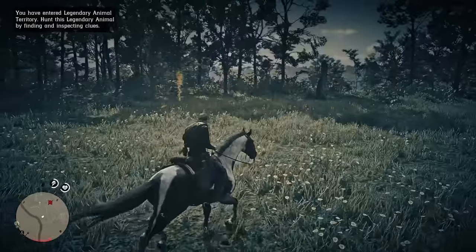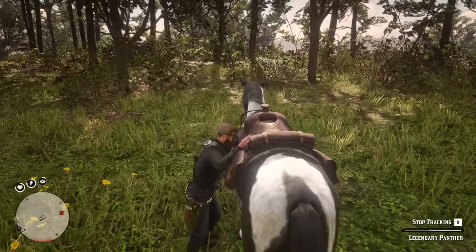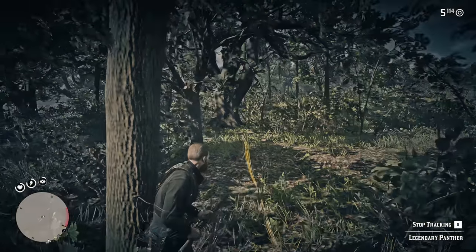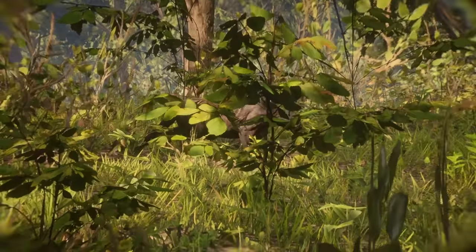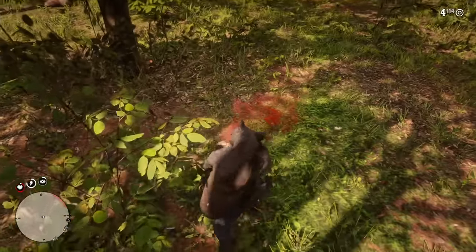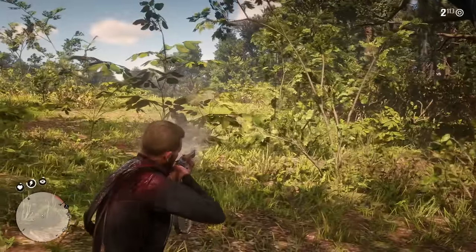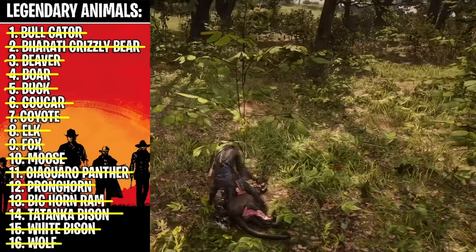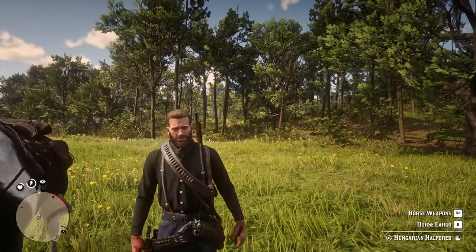The final time we will see 'you have entered legendary animal territory' — and I didn't even have to search for this one, it's right here. The bolt action should be fine. Here's the next clue — we got blood. I don't like how we're in trees here. There it is — oh my goodness. Let's just study the animal. Oh, he does know I'm here now and I missed. No no no no — get off, get off. Die. Oh, I did it! We got the final animal — the panther is down. That's all the legendary animals in the game, besides obviously the fish, which we will do in a future video. Thank you guys so much for watching, and I will see you in the next one.